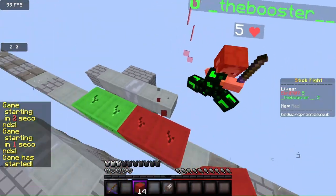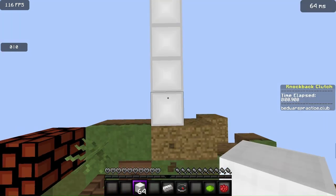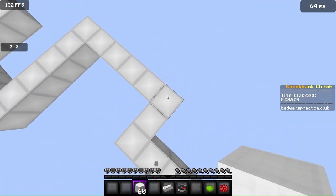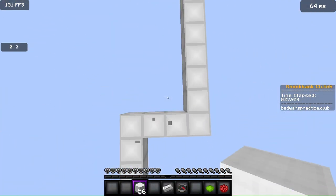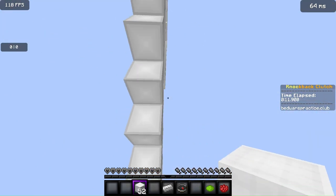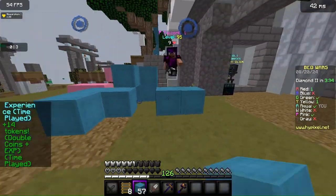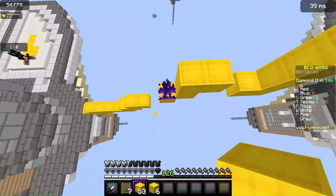Now let's dive into some advanced block placement techniques that will elevate your PvP game. Block Clutching: quickly place blocks underneath you while falling to prevent yourself from falling into the void. You can also use blocks to obstruct enemy pathways, making it harder for them to chase you or reach and hit you.